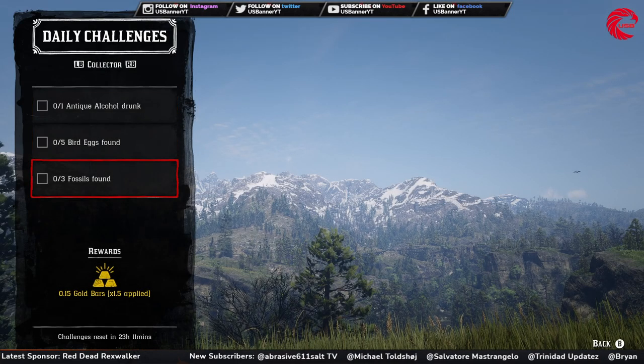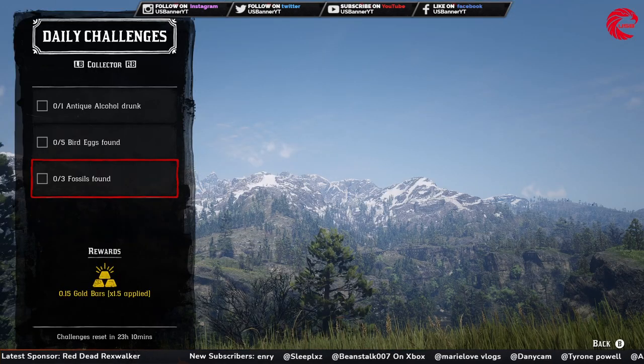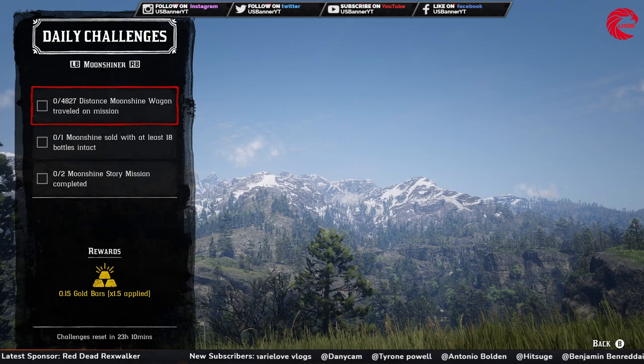For the fossils, here is the location in Red Dead Online. Make sure you go to this location before 12 AM global time, which is London time — you can adjust that to your own timezone. Make sure you have a metal detector and a shovel with you to collect these fossils; you have to collect three of them.